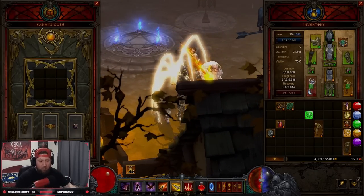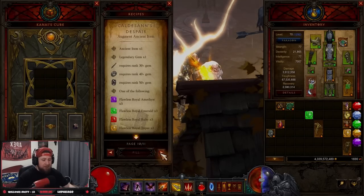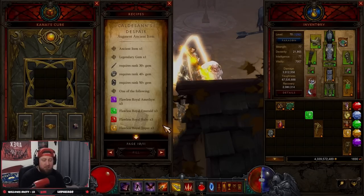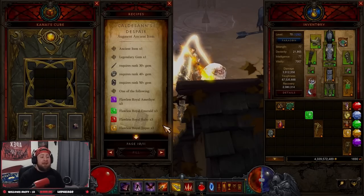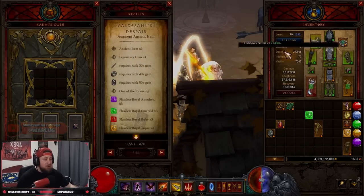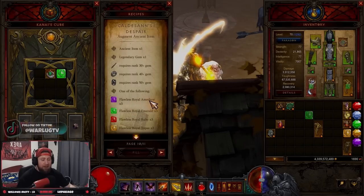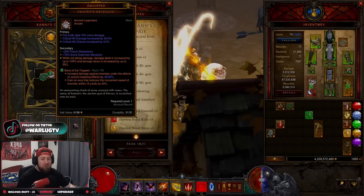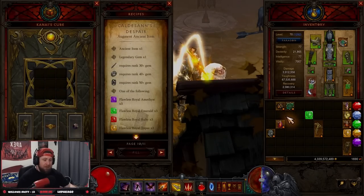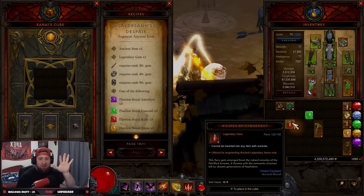What is augmenting in Diablo 3? You come over to the Kanai's Cube, page 10 out of 11, and you have what's called Caldesann's Despair. This is what creates an augmented ancient item. What you need is one ancient item, three flawless royal gems — amethyst, emerald, ruby, or topaz — plus a legendary gem, then you transmute and augment them all.